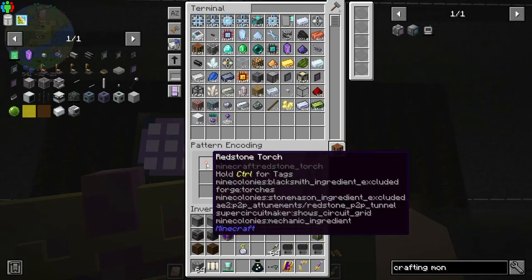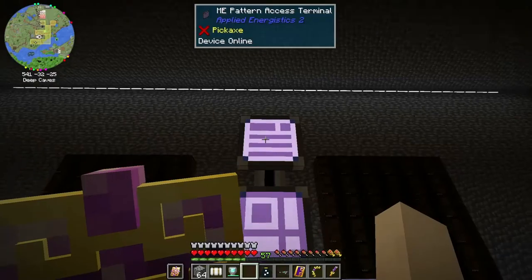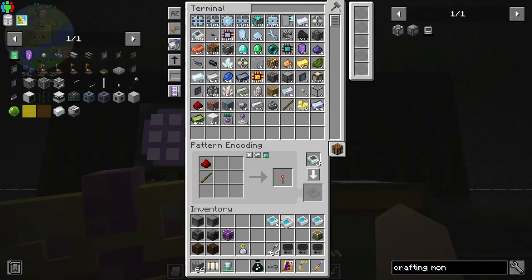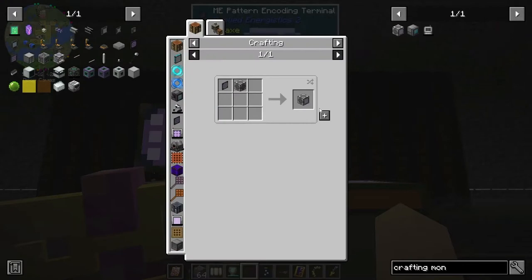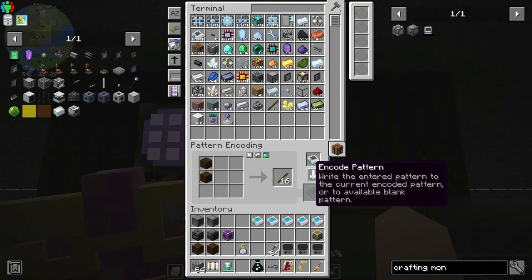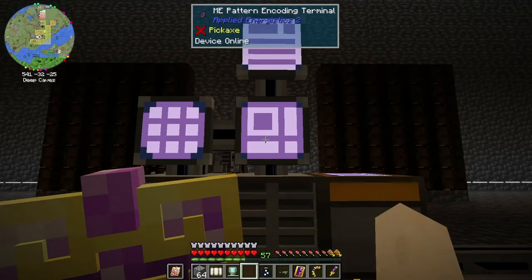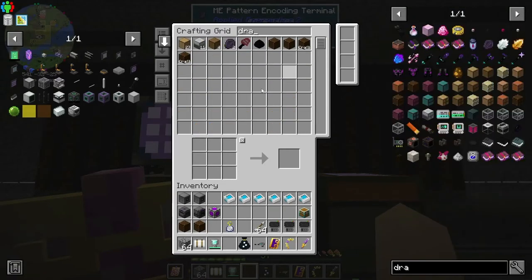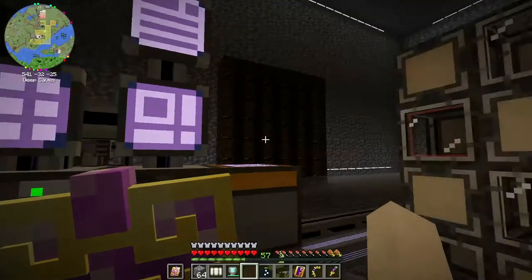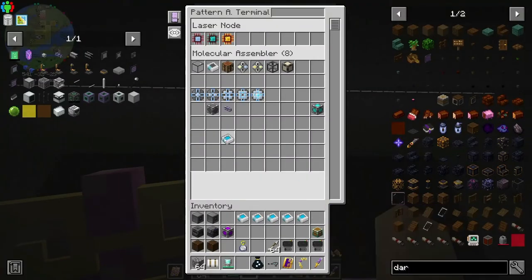I need to teach it a redstone torch, and then a stick - just a regular stick. Use some dark oak logs and grab some dark oak from there, and hopefully that will be enough for a little while. So here we go - crafting monitor. Hopefully some of these patterns will overlap with others.